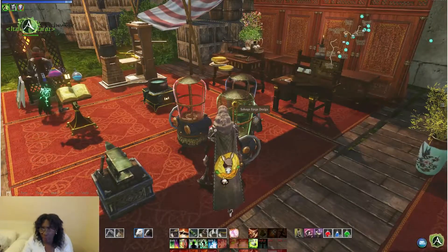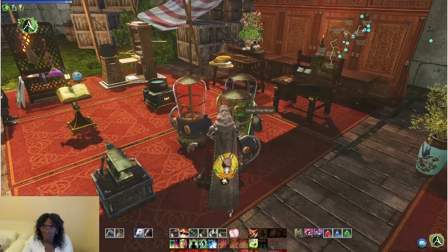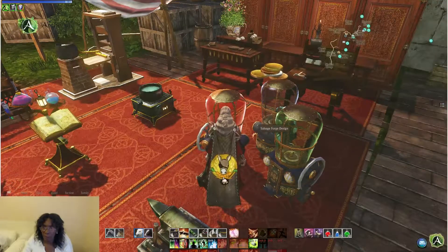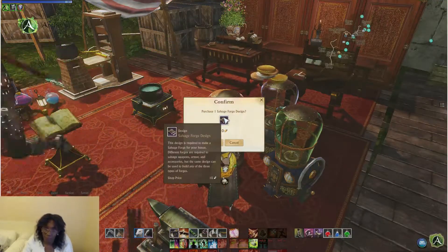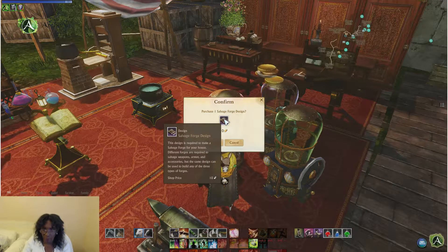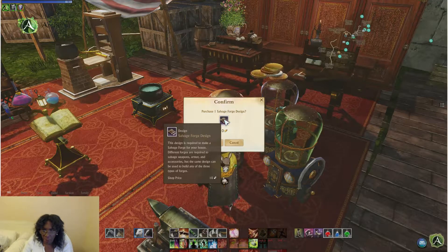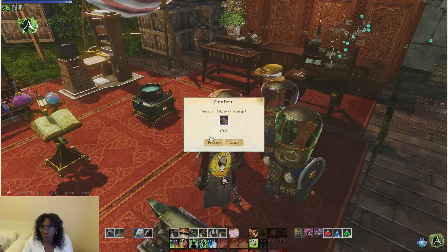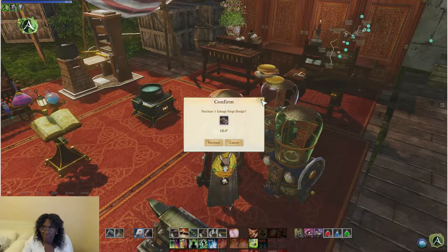This is a new one — the salvage forge design. Not 100% sure what it's for. This design is required to make a salvage forge for your house. Different forges are required to salvage weapons, armor, and accessories, but the same design can be used to build any of the three types of forges. So you just buy this one and that will be 10 gold each.